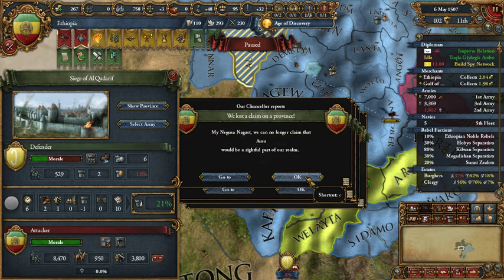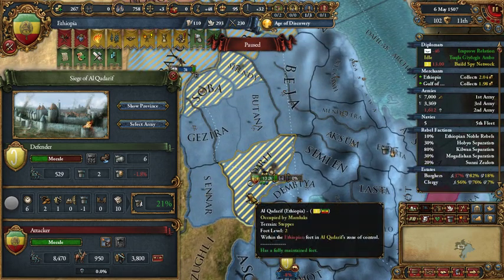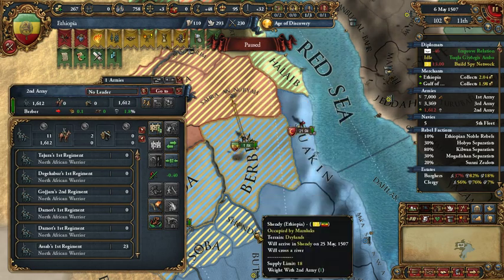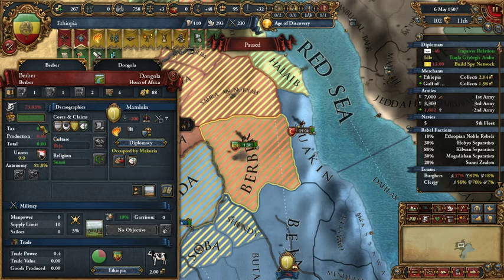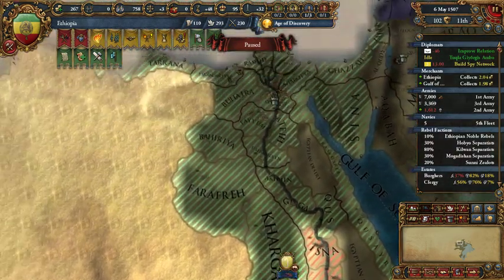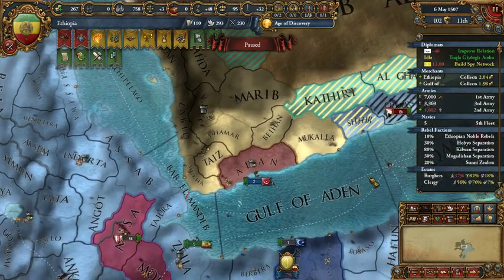We lost some claims — that's okay, we can live with that. Can we just take this back? Now you are going there. This is going to Macuria. The Mamluks are nearly fully occupied by the Ottomans.